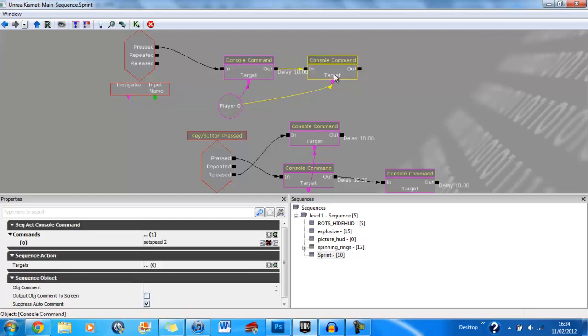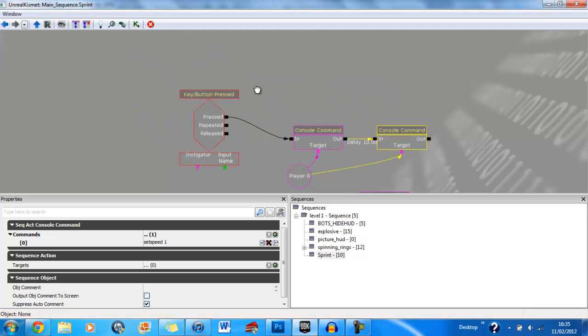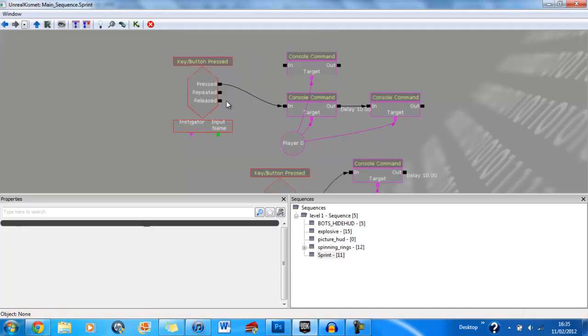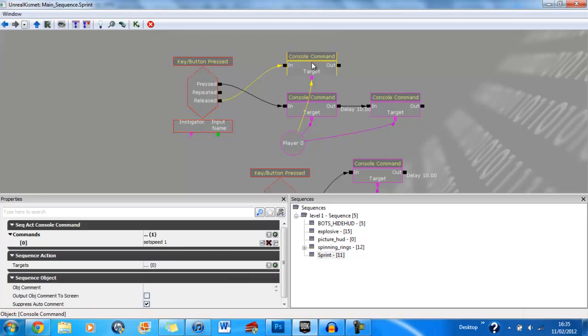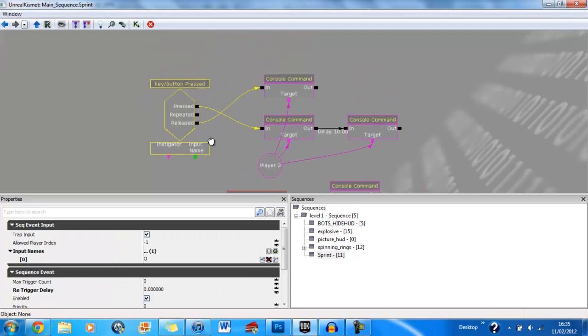Plug that into the next one and where it says set speed in the second console command put 1 — that returns it to normal speed. After that copy that second one again, paste it above both of them, then go to the key button pressed function and join the released function to the in of the console command. That means that if you're running and you let go of Q you slow down.